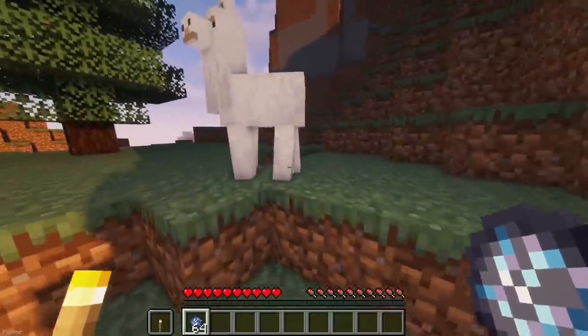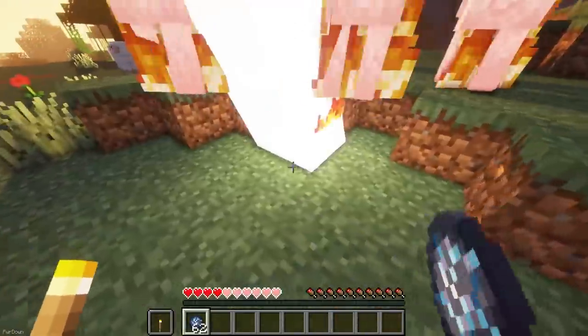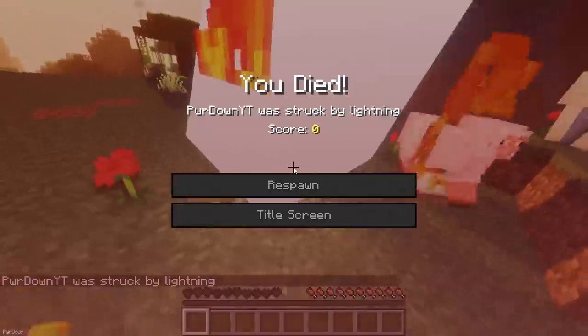Lightning Charges can be used to summon lightning wherever you'd like. You can craft them from Ender Pearls, Glowstone Dust and Ghast Tears.